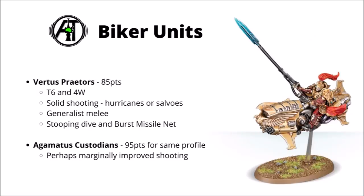Next we have the couple of biker units for the Custodes, and between the two there isn't really much comparison. The Games Workshop Vertus Praetors jet bikes are just a lot better than the Forgeworld Agametus Custodians, mainly due to the Vertus Praetors getting a points drop to 85. They're pretty sturdy at Toughness 6 and 4 wounds, have solid shooting with either anti-infantry hurricane bolters or anti-tank salvo launchers, good generalist melee with interceptor lances that re-roll wounds, access to a burst missile net stratagem, and of course that potentially devastating Stooping Dive. With a massive 14-inch movement they can really get to the other side of the board in just a turn or two, making them a powerful option for stealing enemy objectives — particularly as they have Obsec themselves. The Agametus ones just really don't compete at 95 points for the same profile; I don't think they'll be taken competitively until points are readjusted.